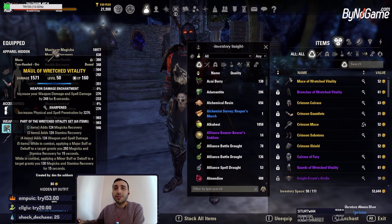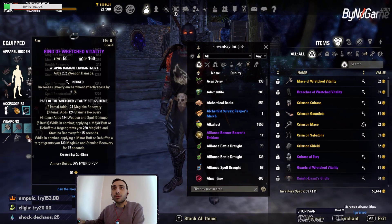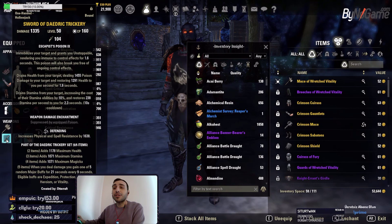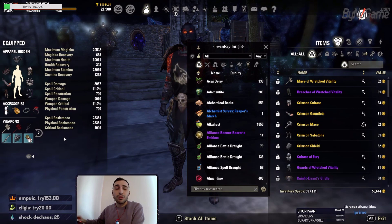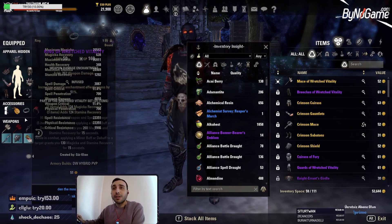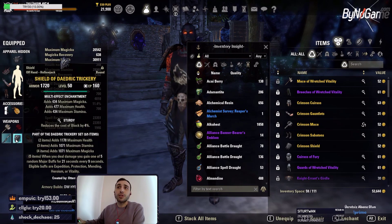On the front bar, we are using Rect Vitality — a 1-hand weapon with sharpened. On the back bar, sword and shield, it should be the Diadric Trickery set. It doesn't matter how you split it because both sets are craftable. Just make sure in your front bar you have Rect Vitality, and on the back bar you have sword and shield with Diadric Trickery. The back bar weapons should be sturdy and defending.